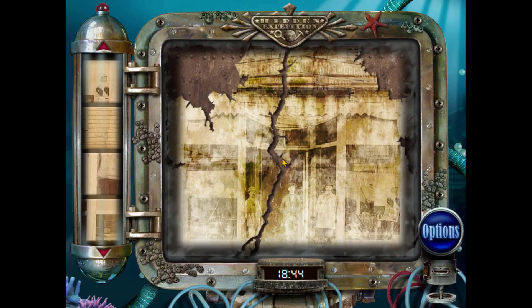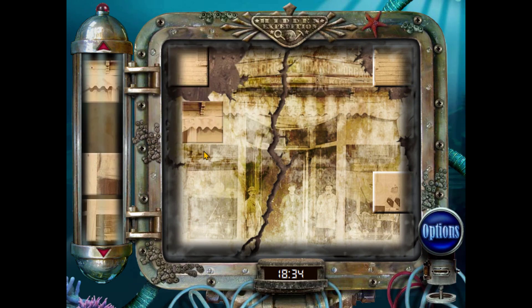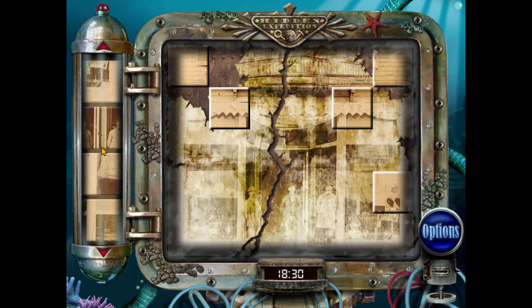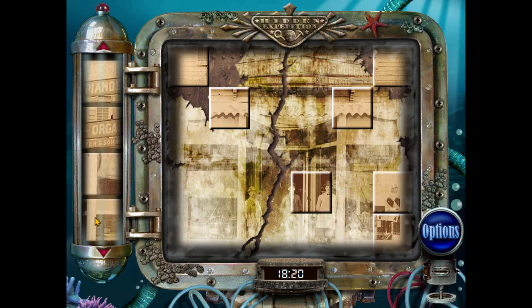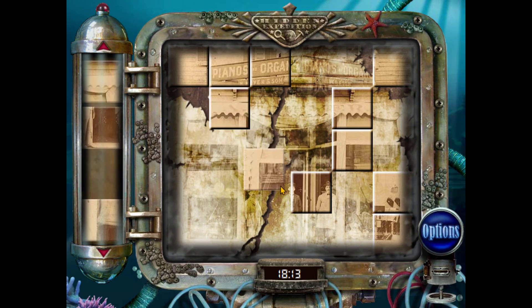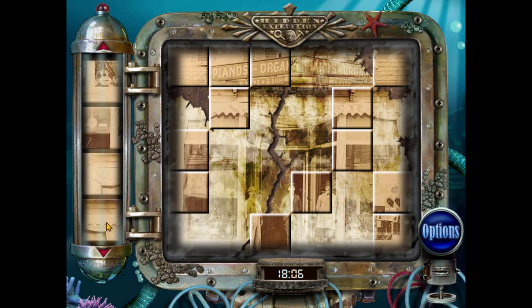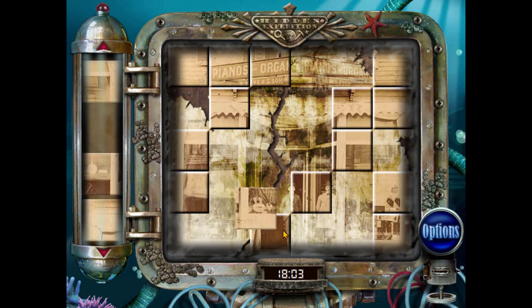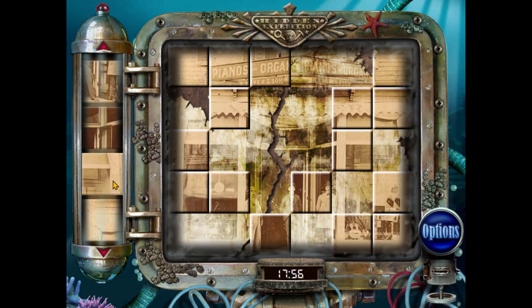It alternates the end-of-level bonus — half of them have you finding objects in one of the scenes, and the other half have you restoring an old photo. I wonder where they got these photos from. Are they authentic to the time period of the Titanic, or did they just find generic old timey looking photos and throw them into the game? This one's a photo of people outside of a music store — presumably these three guys have just founded it, like a grand opening or something.